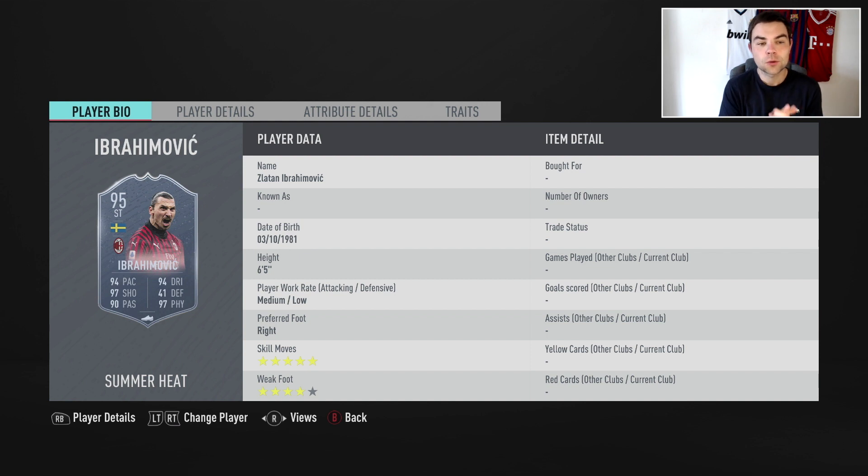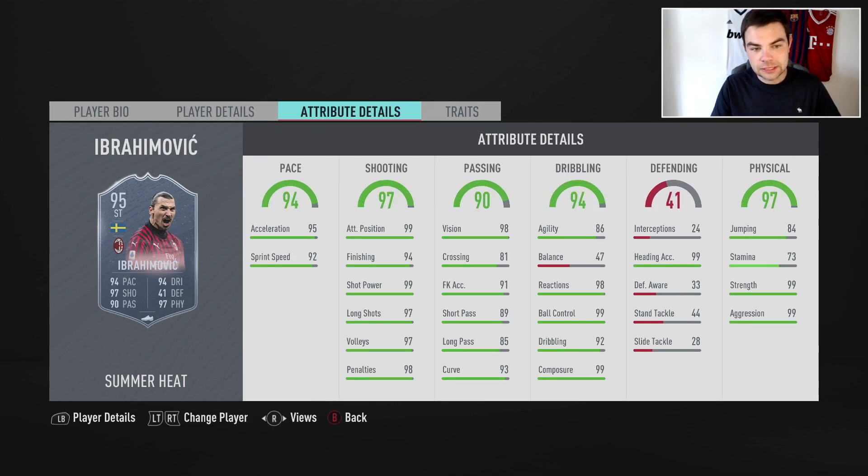We're going to show some highlights from last night. The reviews are a bit of a mixture — Kubo will probably be a live review, this one will be talking over the highlights because it just makes it easier. Zlatan is 95 rated with 94 pace, 97 shooting, 90 passing, 94 dribbling, 41 defending, and 97 physical — insane stats. He's six foot five, medium-low work rate, right footed, five-star skill moves, four-star weak foot. It would have been absolutely amazing if they boosted his weak foot, but he doesn't have the five-star weak foot. He has 95 acceleration and 92 sprint speed — this guy feels quick in game.